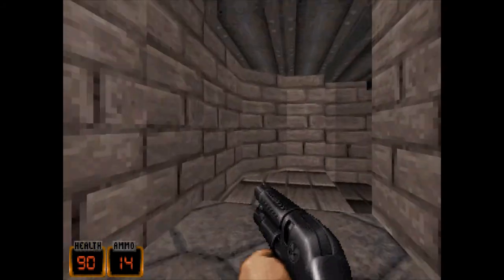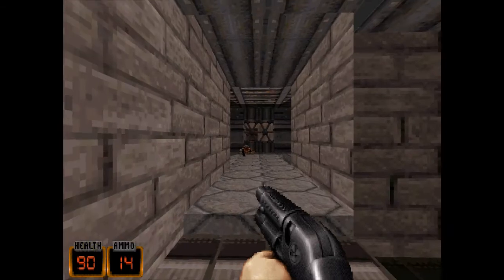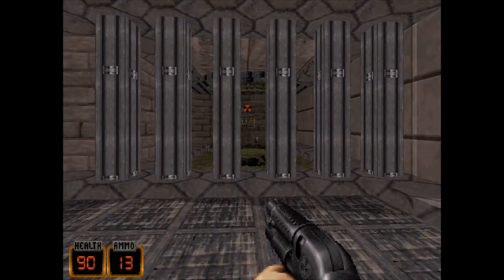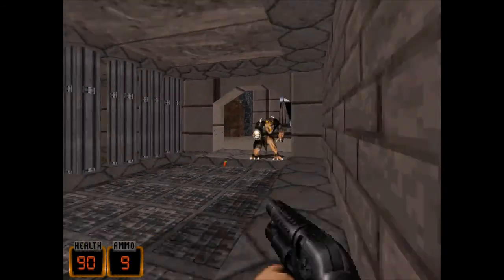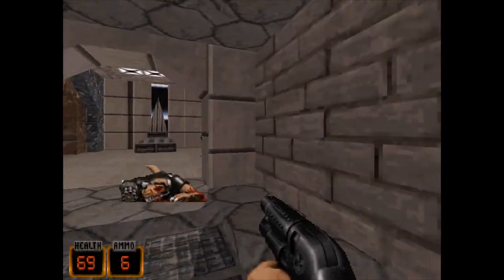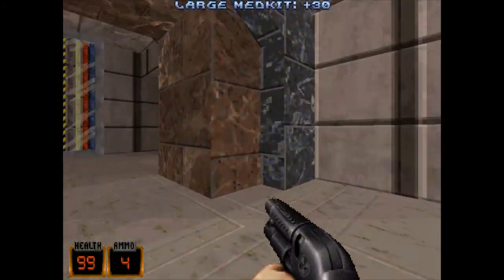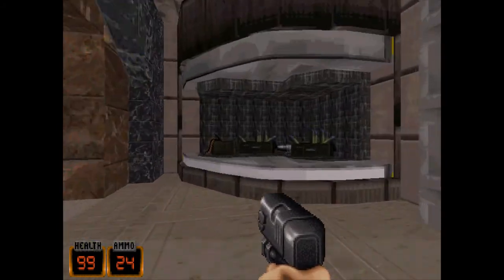There's a little symbol on the wall but nothing else really. Another one of those symbols on the wall, only this time we've got a door. I used to put some health next to every one of those pyramid type structures — just like a little health point.